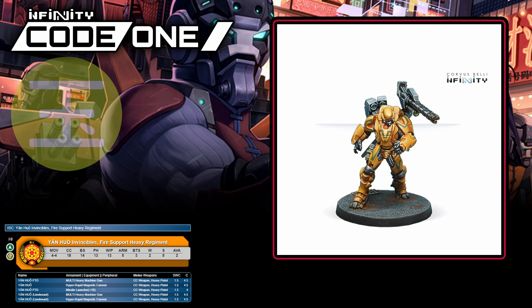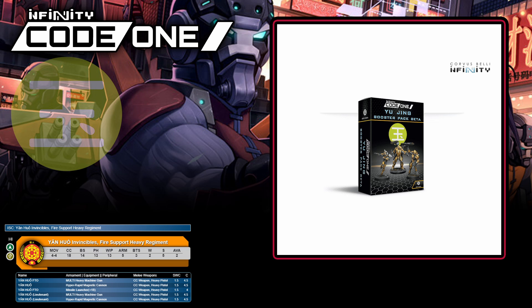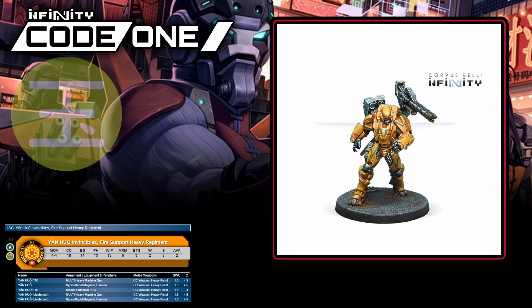Yan Huo are another of Yu Jing's deadly infantry options, being solely armed with big old guns like the HRMC — which for UK folks is not Her Majesty's Revenue and Customs, but is actually the Hyper Rapid Magnetic Cannon. They also have a good enough ballistic skill to use them, which matters. They benefit from heavy armor and multiple wounds, making them a scary gun platform. Downsides are mostly that they're four to four and a half points each, a little slow moving, and you're only allowed two in your list — but they are also hackable. You'll find the dual missile launcher version in booster pack beta and the HRMC one in its own blister.